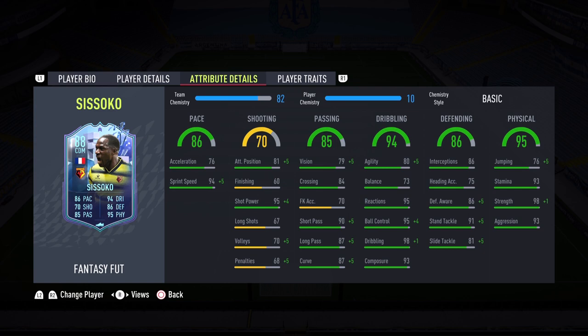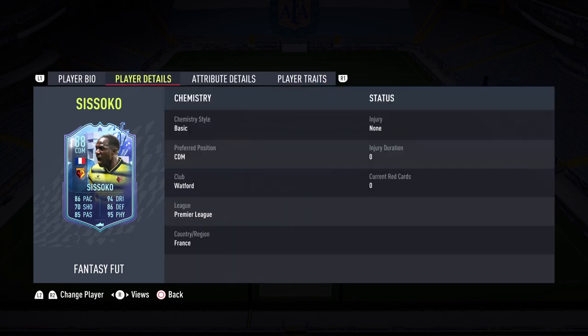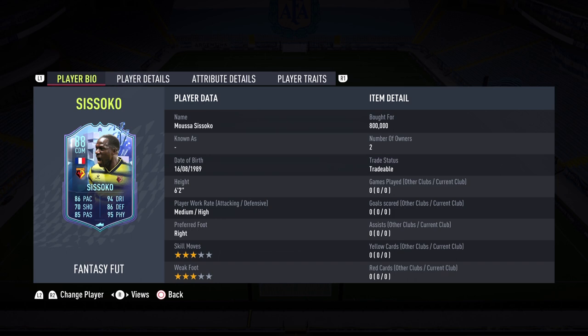Physicality is 95 — 98 strength, 93 aggression, 93 stamina. He should last through the whole game, and with that strength and aggression, nobody — and I mean nobody — no matter if your name is Mbappe, Lewandowski, Messi, or Ronaldo — should outbody this Musa Sisoko card. Solid player, and that is about it. I'm so excited to try out this 88-rated Fantasy Fut Musa Sisoko card. Let me go apply a Shadow first.